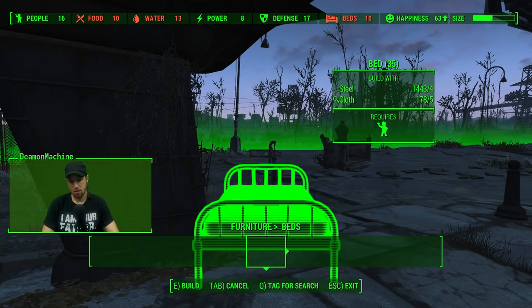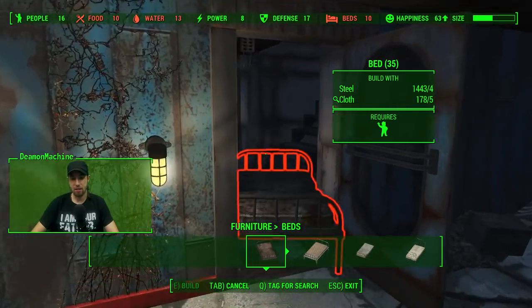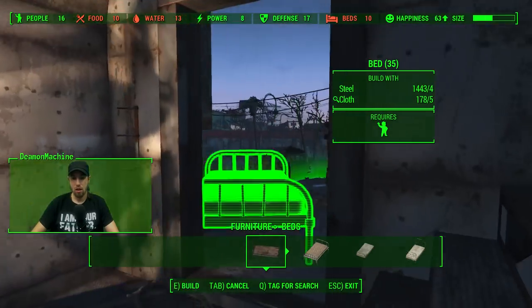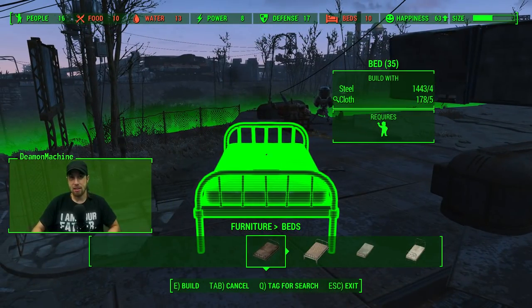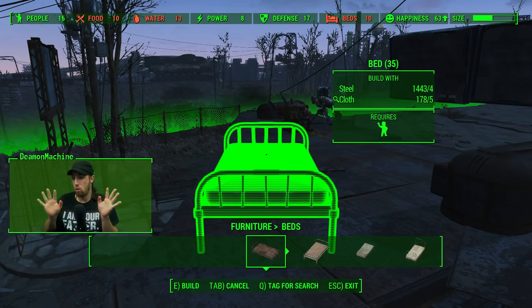Now I have 178 cloths, so we can go ahead and get all the work done we need to do here. What I did was I connected the Castle with Sanctuary, which has got the majority of the stuff, and then I connected everything to the Castle. So this little intermingling thing should all work out well.